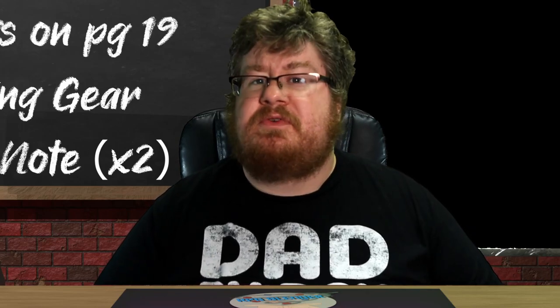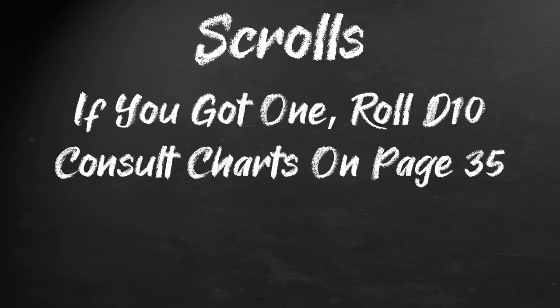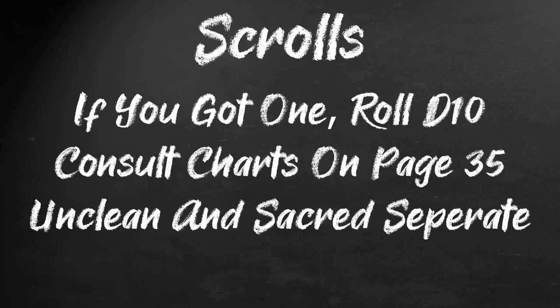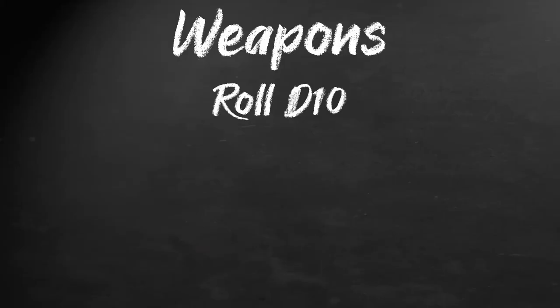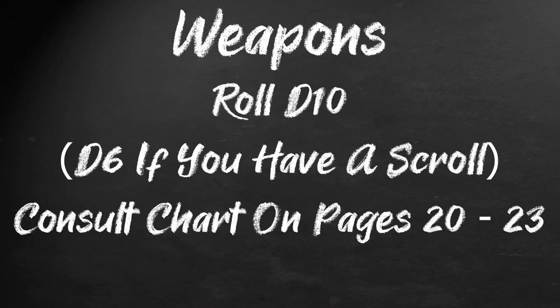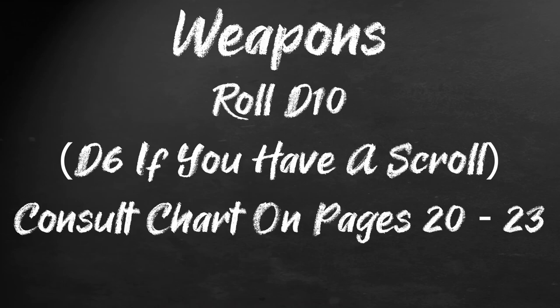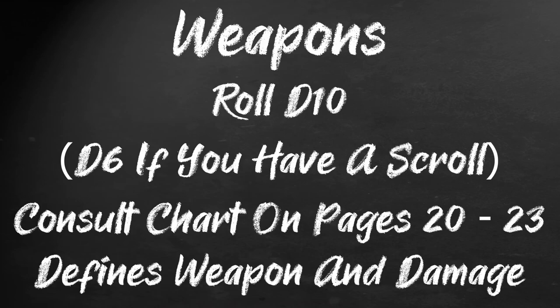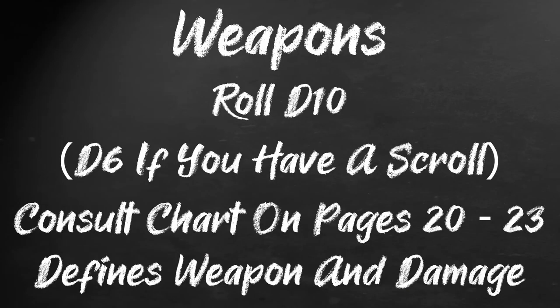And if you roll a scroll, be sure you note that. For your scroll, if you rolled one, roll a d10 and consult the appropriate chart on page 35 — either unclean or sacred — and see what your scroll does. Now we will see what weapon you carry with you. Roll a d10, or a d6 if you got a scroll in the previous step, and consult the charts on pages 20 through 23. These charts tell you what weapon you carry — be it sword, flail, or femur — and how much damage it does.